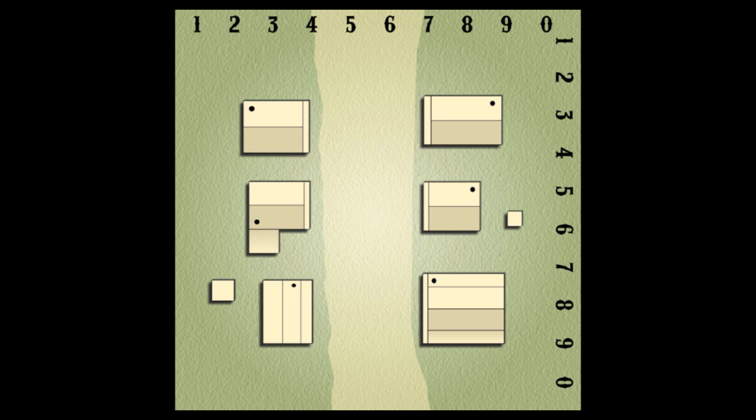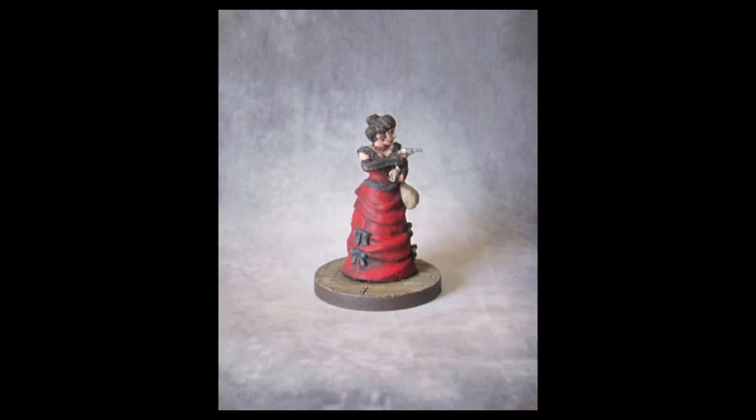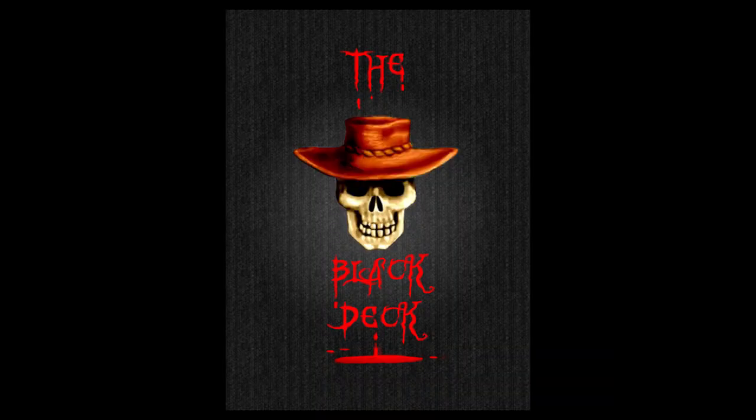The rule book has an extensive chapter on scenarios and a very in-depth section on creating your own scenarios. It also has an introduction to painting and modeling. We've developed a pistolier deck that makes it easy to use special abilities — the abilities are in the rule book, but the cards make them very easy to use. We're working on a weapons deck called the dirty trick deck, which probably won't be part of the Kickstarter. We'll also have a special wound deck called the black deck, which is complete but may or may not make it into the stretch goals.